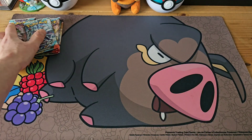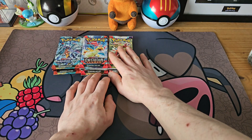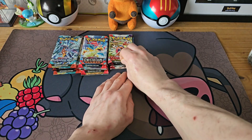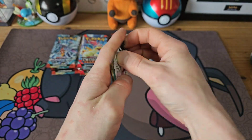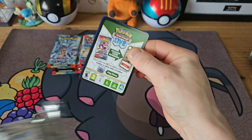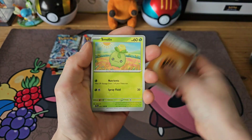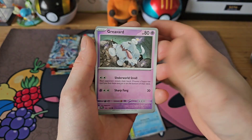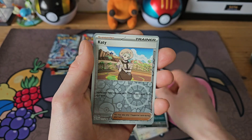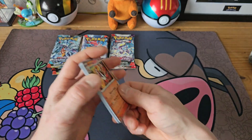We have all our packs laid out — three Scarlet and Violet, four Obsidian Flames, and three Paradox Rift. I think this is a cool lineup. We're going to start where it all began, Scarlet and Violet base. It's been a while since I've opened Scarlet and Violet base. I know there's the Iono full art and some other cool stuff — I'm master-collecting it, so any good cards would be great. Spirit Tomb reverse, Braviary reverse, Bombirdier reverse, into a Skeledirge holo on our first pack.